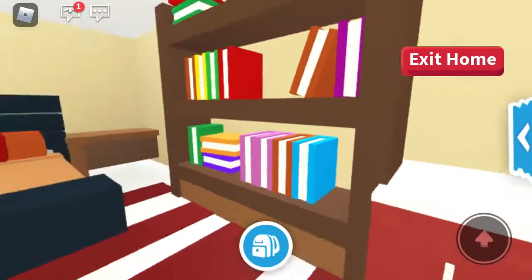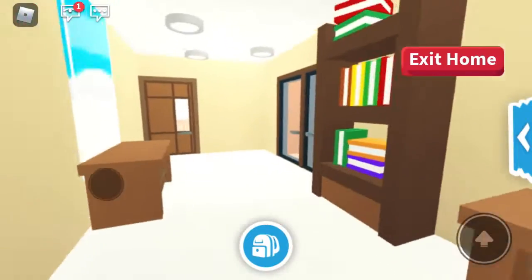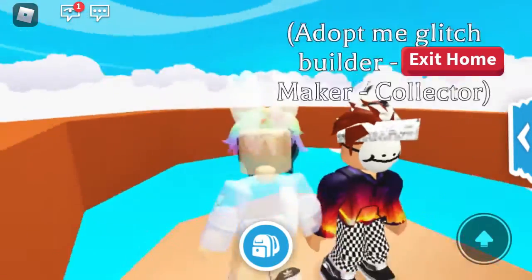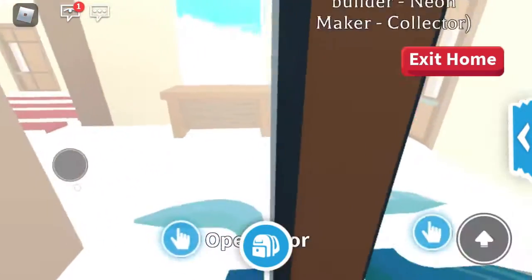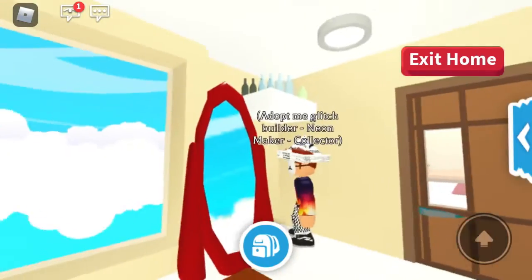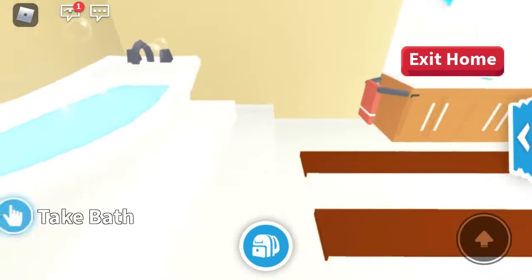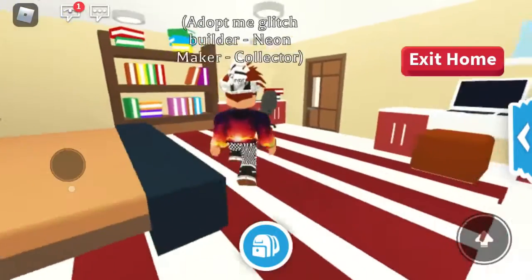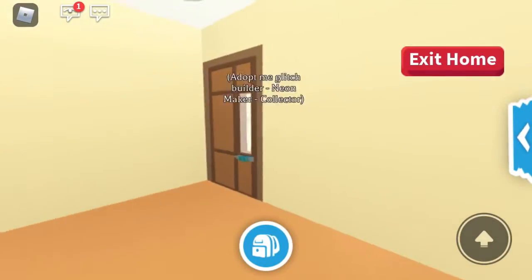So we have here like a gaming setup. A beautiful bed. Oh my gosh, I love it. I love the colors. And a balcony. Oh my gosh. And here's like the whole glitch build. What's in here? A bathroom? Really? Oh my gosh, that's cool. I love the way that bathroom looked.